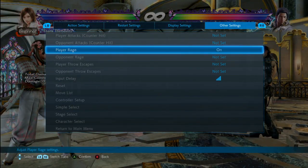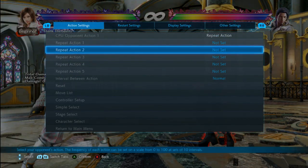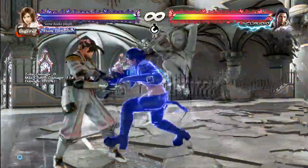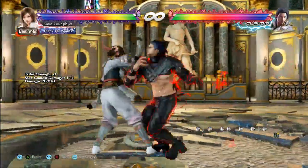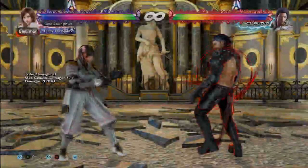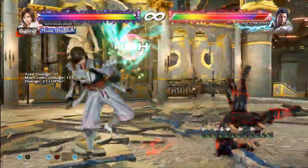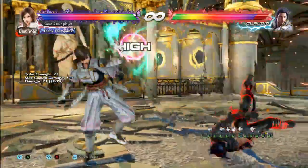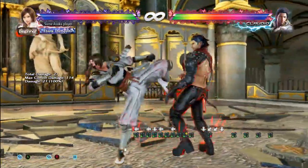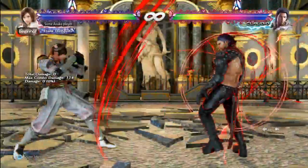A lot of Claudios like to whiff back 4,2 into Rage Drive. If he whiffs it you can actually hit 2+3 — if you try to whiff punish normally he's going to catch you. So 2+3 on reaction is the call because you can't chicken the follow-up, which is a bit inconsistent. Dash 4,2 or sometimes 4,3 work but I'm not sure exactly when. Two plus three is a nice option, or if you have rage or armor you can armor through it. A lot of Claudios with rage will just whiff the string into Rage Drive and block — this is hard to whiff punish without fast stuff. Power crush is a punish here, so make sure you punish that.